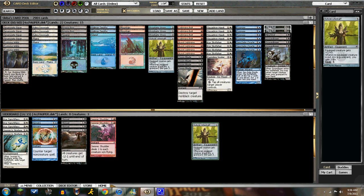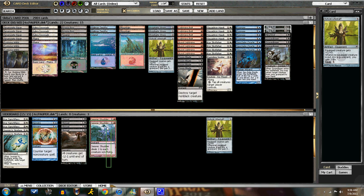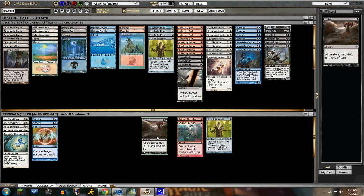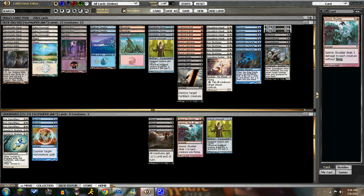Here's the sideboard: another Sylvok Lifestaff because they're really good. I've usually seen people run 4 Shrivels in their sideboards, but I really enjoy the Seismic Shutters because you can get through with your Squadron Hawks — it's a powerful interaction and it's an instant, which makes it a lot better. In the one event I participated in, I took out 3 Calcite Snappers with the Seismic Shutter — my opponent had turned them into 4/1s and attacked into me, and I just said 'here you go.' It was pretty good.